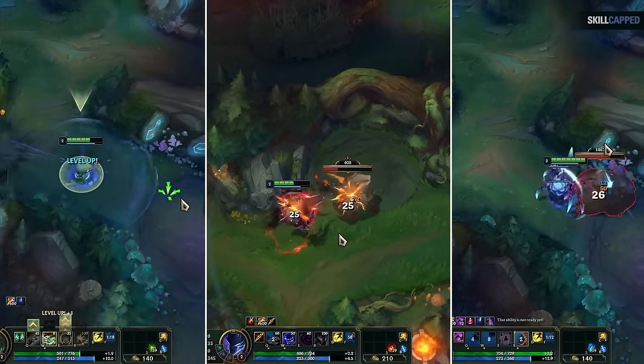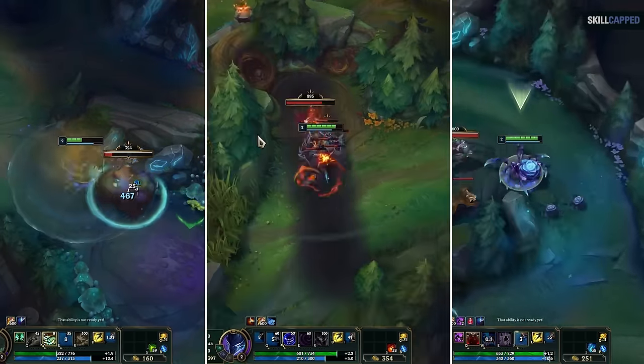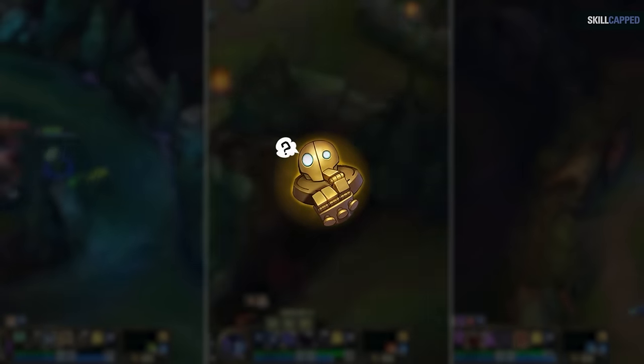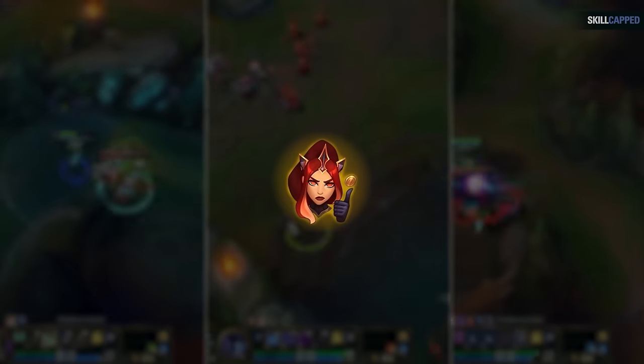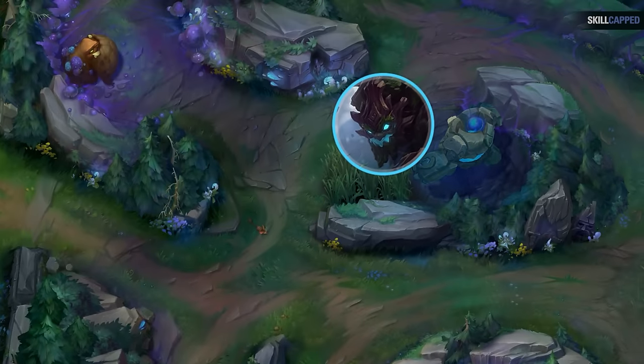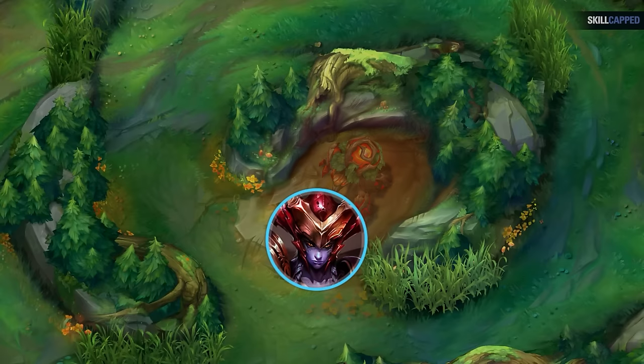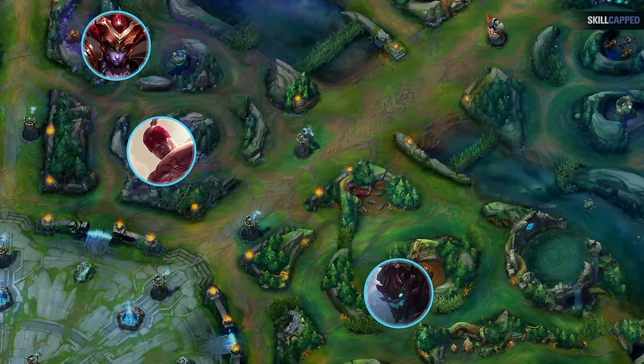The beginner routes themselves are fairly easy to learn, but we haven't talked about the most important thing when it comes to your opening route: you always want to think about where you're going to end up. The quick level 3 route starts on the top side at blue and ends on the bottom side at red. A single quadrant start keeps you on the same side. A full clear starts bottom but ends top. You want to pick your route based on where you want to end up — which depends on which lane you want to gank first.